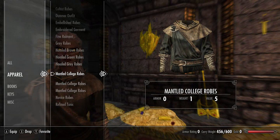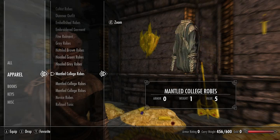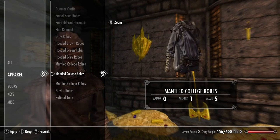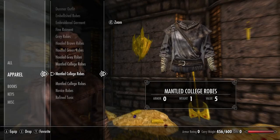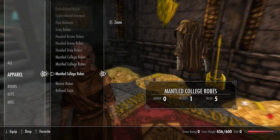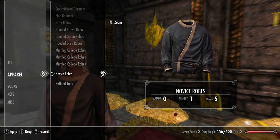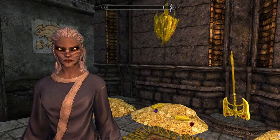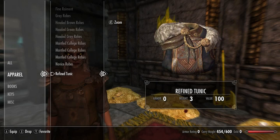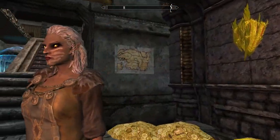Next we have the mantled college robes in three variants: the dark green and gold version, the blue and brown version, and the brown and gold version. Each one is shown equipped on the player. Next up we have the novice robes, and lastly for Skyrim's unobtainable standalone clothing chest pieces we have the refined tunic, which looks like a very nice and pretty piece of clothing both in inventory and when equipped.